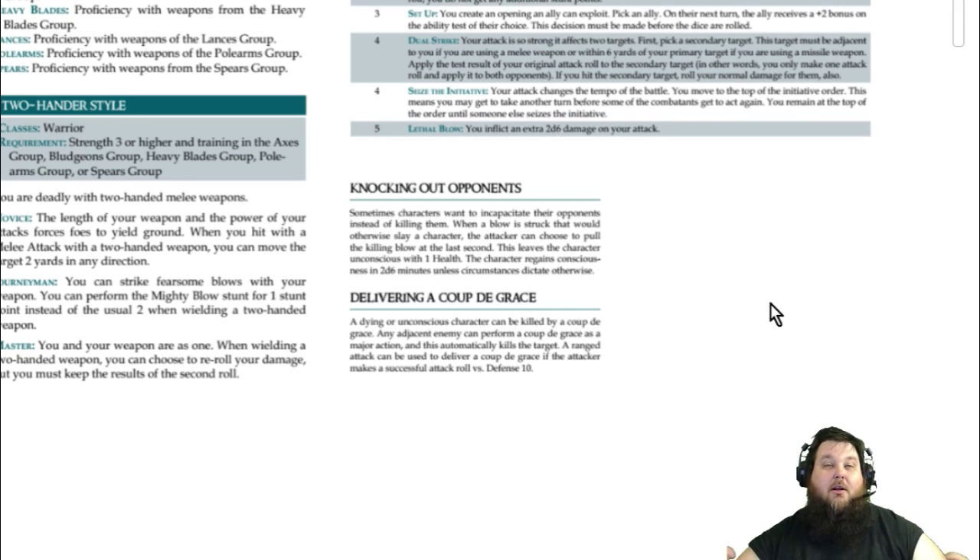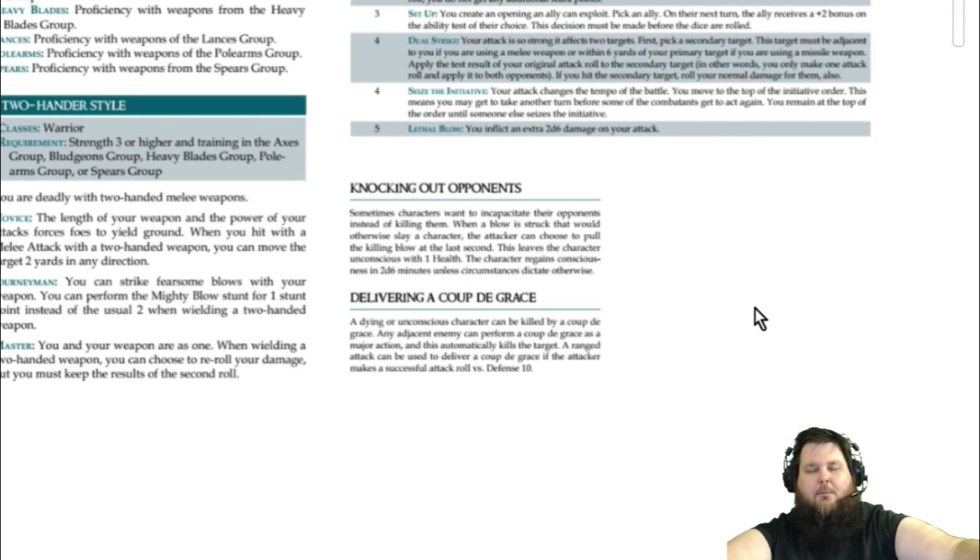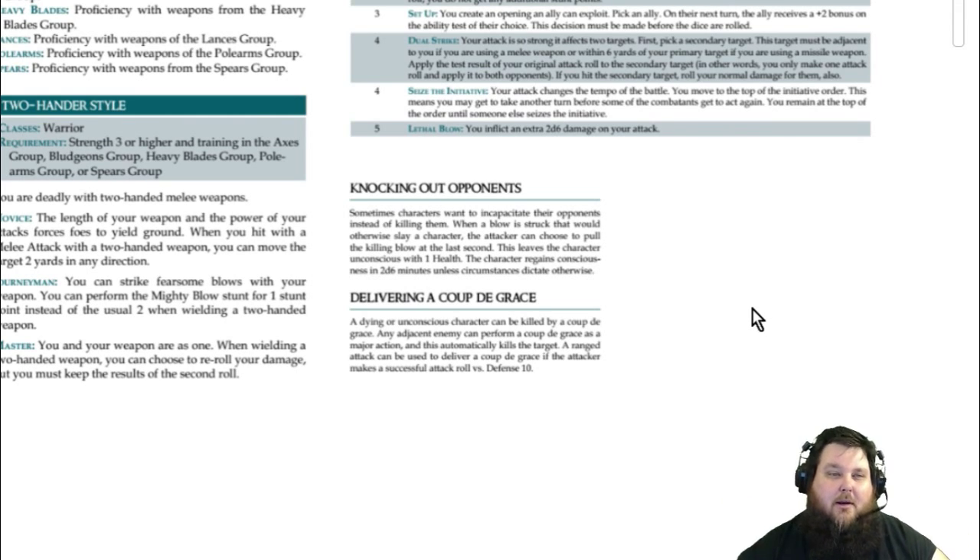The last thing to cover is the coup de grace. A dying or unconscious character can be killed by a coup de grace. If you are standing adjacent to an unconscious target, you can coup de grace as your major action and automatically kill them — no roll needed. If you're an archer wanting to finish them with a bow, you'll need a successful attack roll against just a defense of 10, since the target's other modifiers don't count.